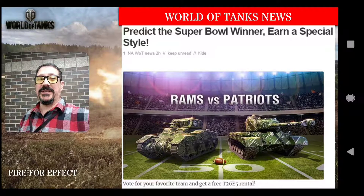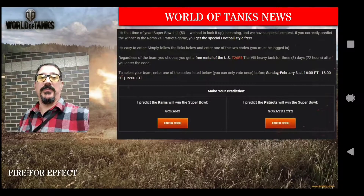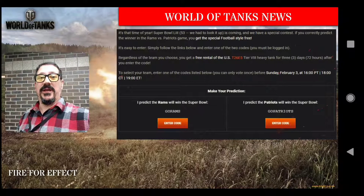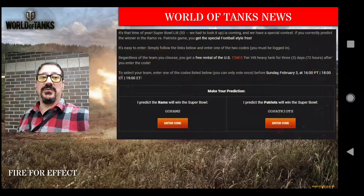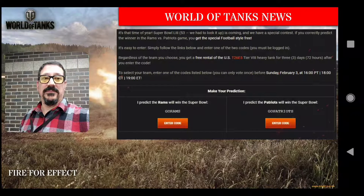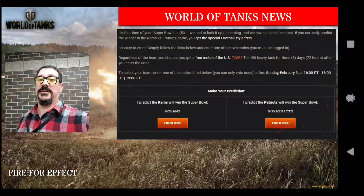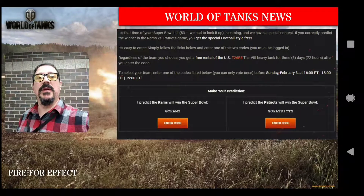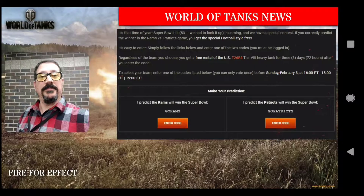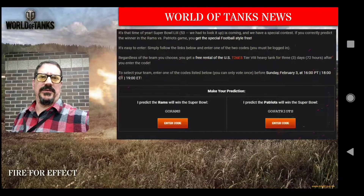First up, predict the Super Bowl and you can win some camos. Basically you go and put in a code for if you think the Rams are gonna win or the Patriots are gonna win. When you put in the code you get access to the tier 8 US heavy tank T26E5 as a rental. And if you pick the correct Super Bowl winning team, you'll get the football style camo for free. Link is in the description below, go put the code in and try and win stuff.